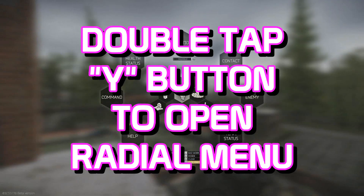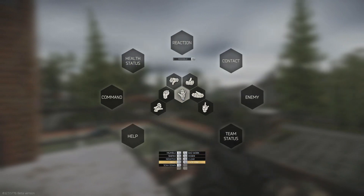If you double-tap Y, it brings up the Emote Radial Menu. Here you can select any of the emotes that are in the game. Each selected emote option has multiple variations, so they are different to some extent, but all convey the same message.